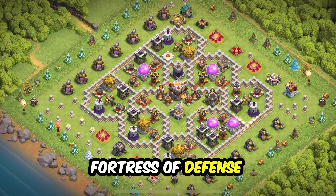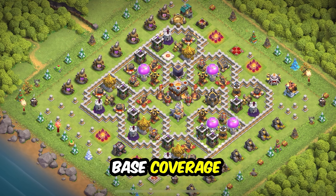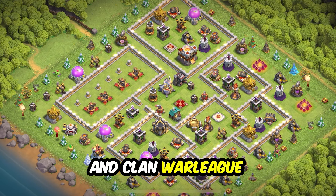Base 11: a great overall design, perfect for wars, clan war league, trophy pushing, and farming. The plus design divides the base into nine segments, making it a fortress of defense. Infernos and X-Bows are perfectly placed for the best base coverage.